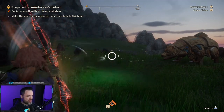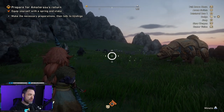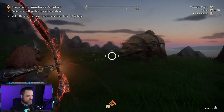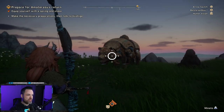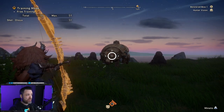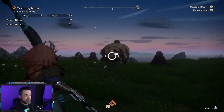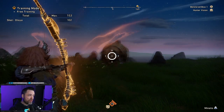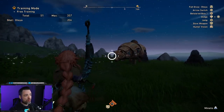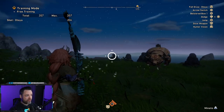You can also charge it up and release it. It has a default state, yellow state, and red state, and each does more damage. So if you shoot once with a basic shot, you can see it does about 51 damage. If you charge it up and it hits yellow, it does a little bit more, and if you hold down the fire button and it does red, it does even more on top of that. So that's the basic fire.